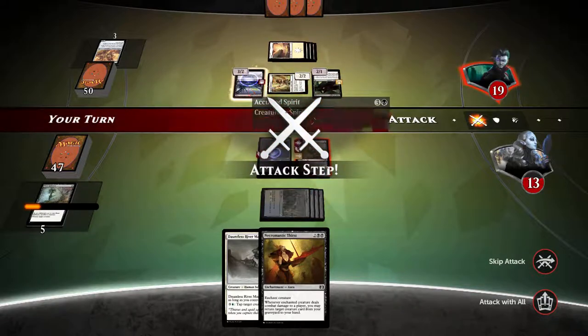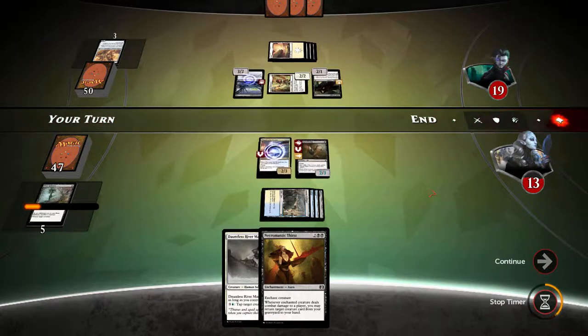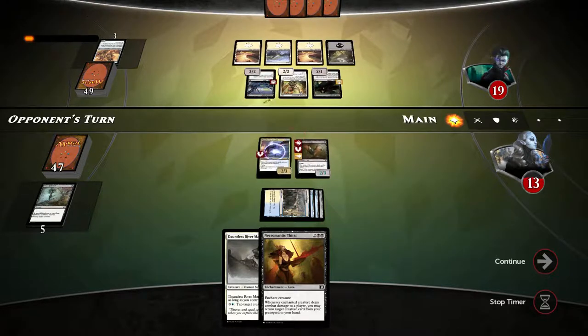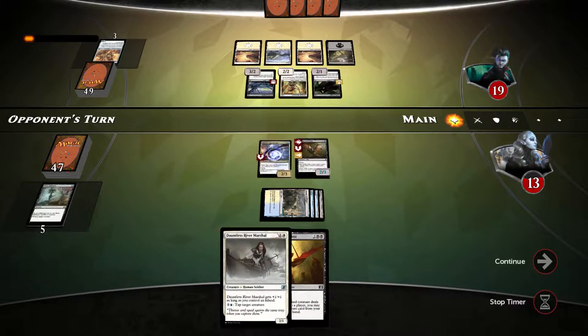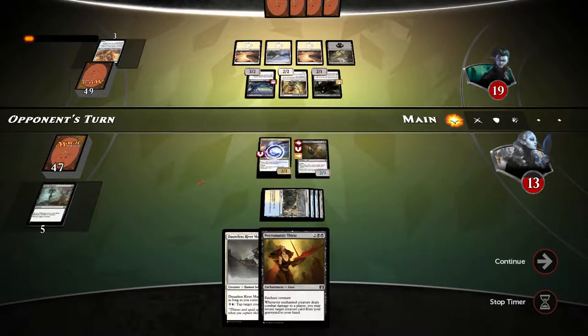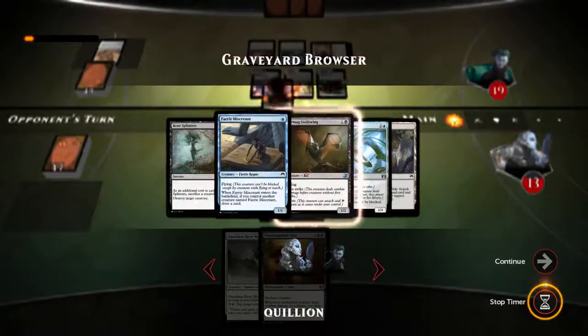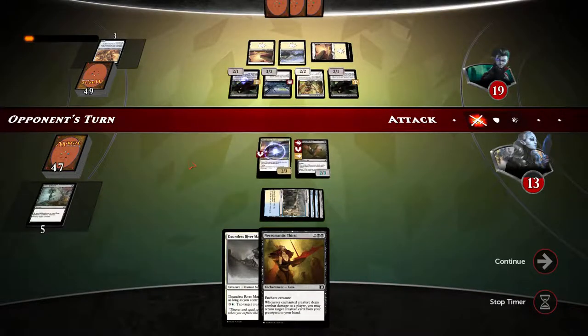The wyvern will easily be able to kill this and we'll exchange. Actually wait — this has first strike, so this is really nice. Next turn I'll play river marshal if we don't draw into swamps. If we draw into swamps I instantly play necromantic thirst with the wyvern, get the fairy out, maybe the swiftwing, and then the fairy out.